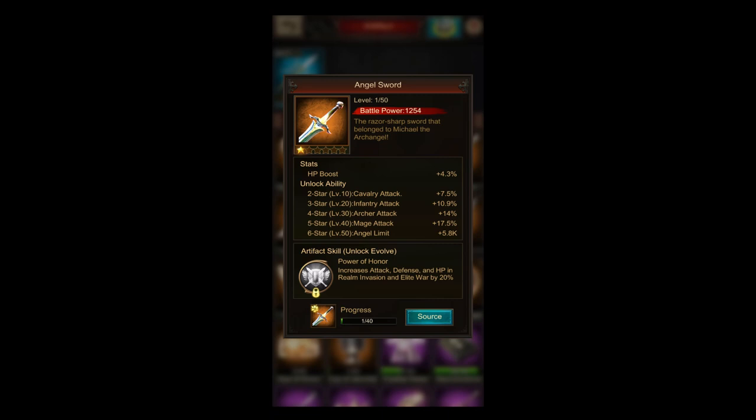The angel sword already looks a bit better. It is also a passive skill but it binds you to playing certain events. The wording is: increases attack, defense, and HP in realm invasion and elite war by 20%. And 20% is really a lot. It doesn't matter if you're defending or attacking — it just binds you to those events.